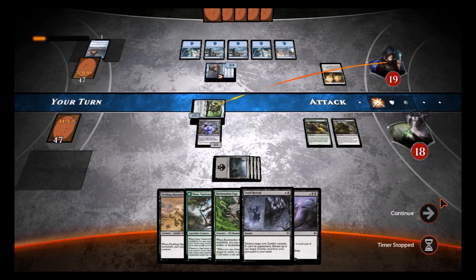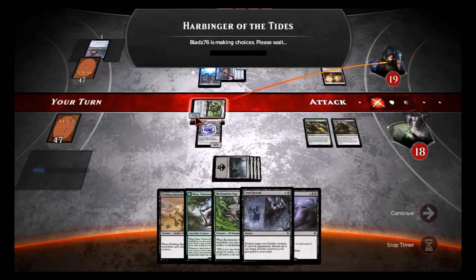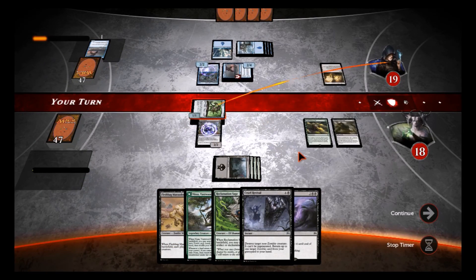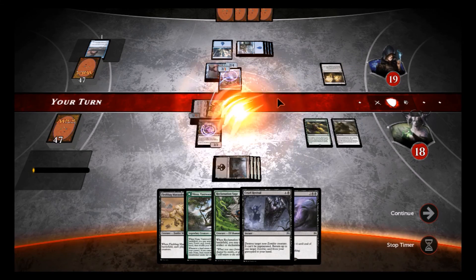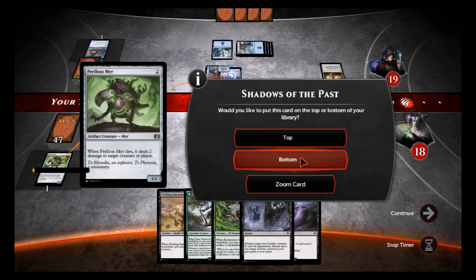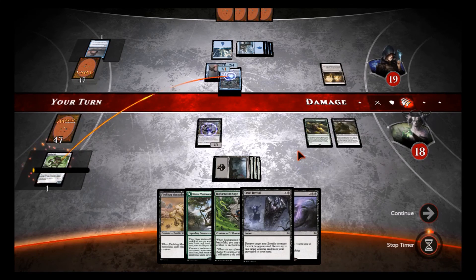Do we attack with this? Yeah, why not. What's he doing? Is he gonna return it to my hand? He's got all blue so he's got nothing to kill it. He does that — really, that was your response? I'll do that and kill it. Don't want to put that on top; I need land, I need land.